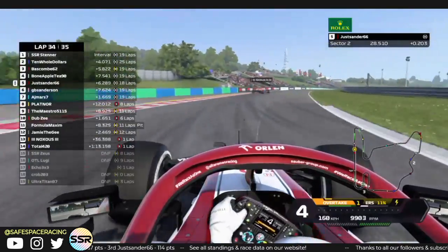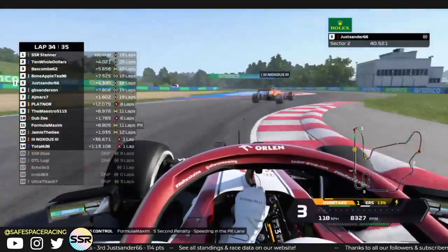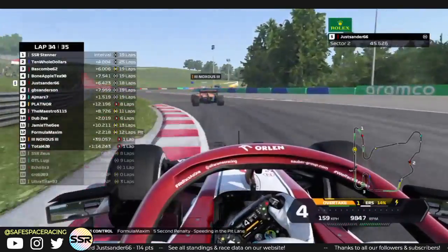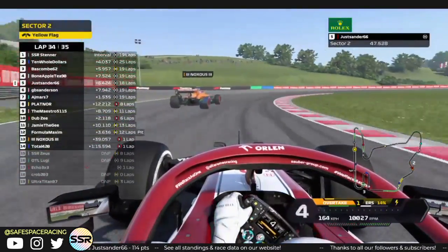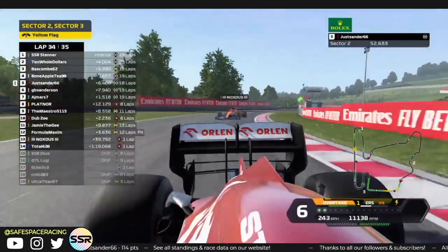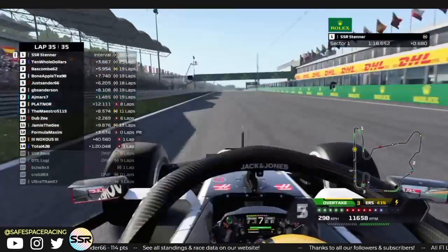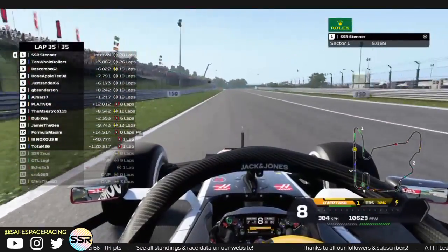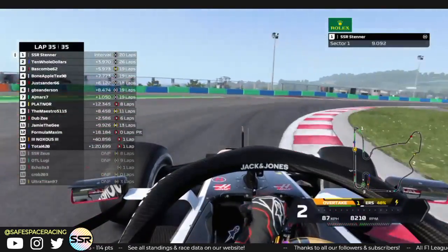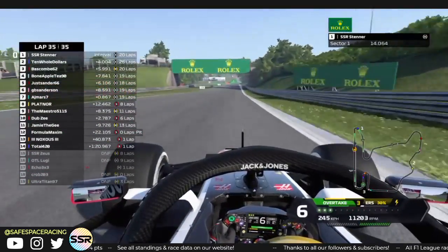The field is spreading out. Nox needs to get out of the way — just struggling, don't hold up the leaders. Ghost or not, get out of the way Nox. There's a yellow flag — I believe that's Total 420. Nox does end up getting out of the way — good job. Coming to the final lap here, Stenner absolutely dominating this race — pole position, leading the most laps, just incredible speed today.